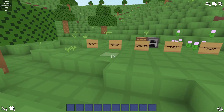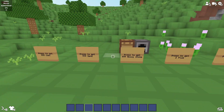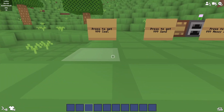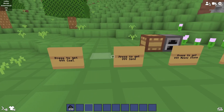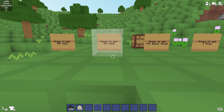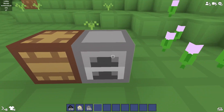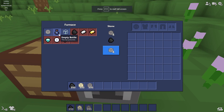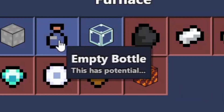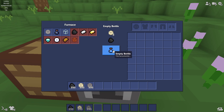I have all the materials ready to craft all the potions. To craft one potion — these aren't in the creative menu yet — you need some coal (I've got 99), some sand (99 here), and some messy stone. Then go to a furnace, right-click it, and you'll see the new item: empty bottle, with the description 'this has potential...' Click it and craft it.